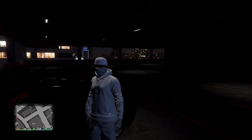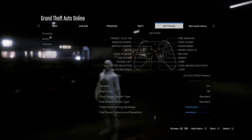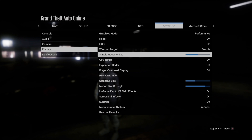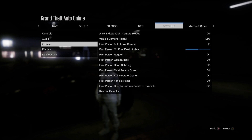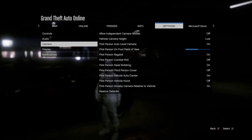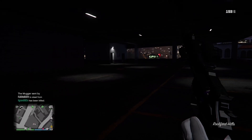The first thing you guys will need to do is press the start button and scroll over to settings. Press the A button and then scroll down to camera, and make sure you guys set the first person combat role to off. Once you've done that, change your player's view to first person.